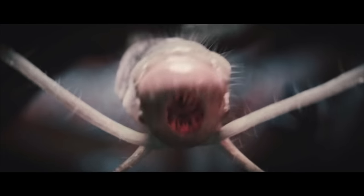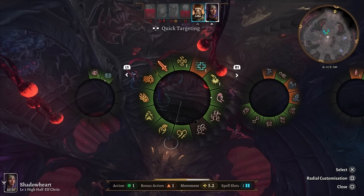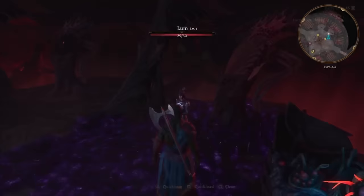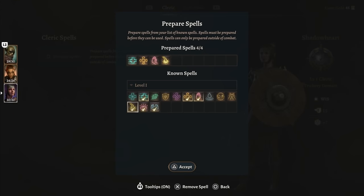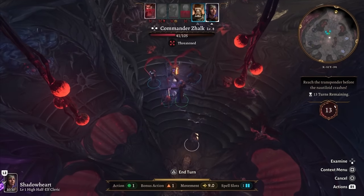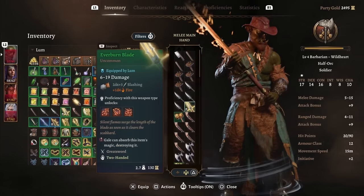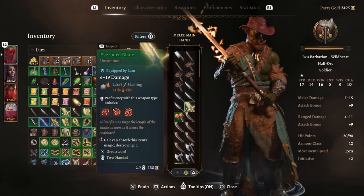Every magic item location in Baldur's Gate 3 Act 1. The first item you can get is from Commander Zalk in the beginning tutorial. The best strategy is to have Shadowheart equip the spell Command before the fight and then use it on Zalk to have him drop the blade. Then you can just take it and run or use it to beat him. This item is completely missable — if you miss it at the start of the game, you're not ever getting it.